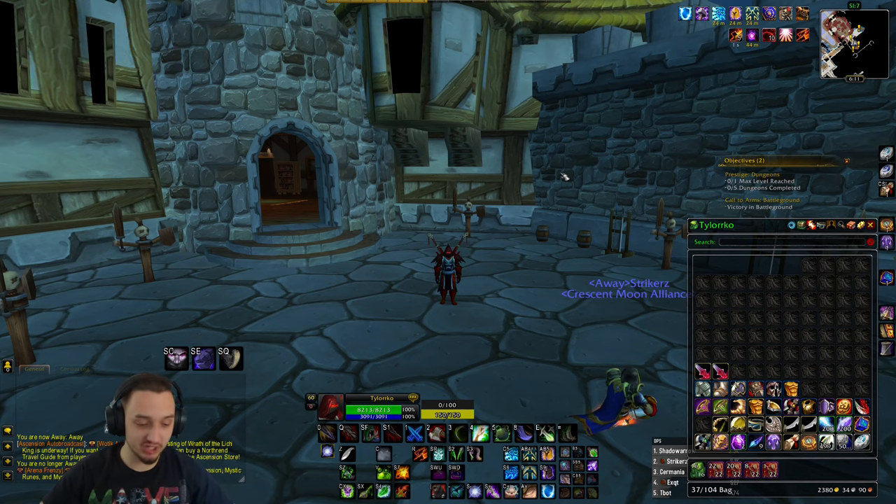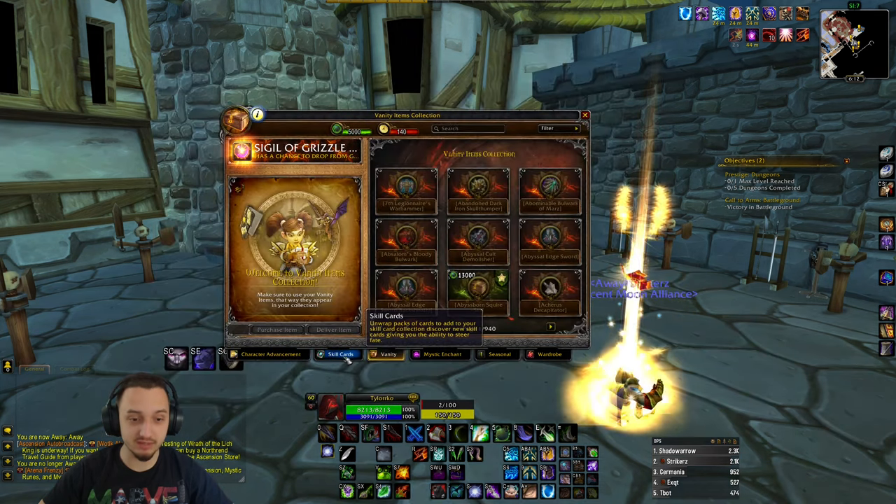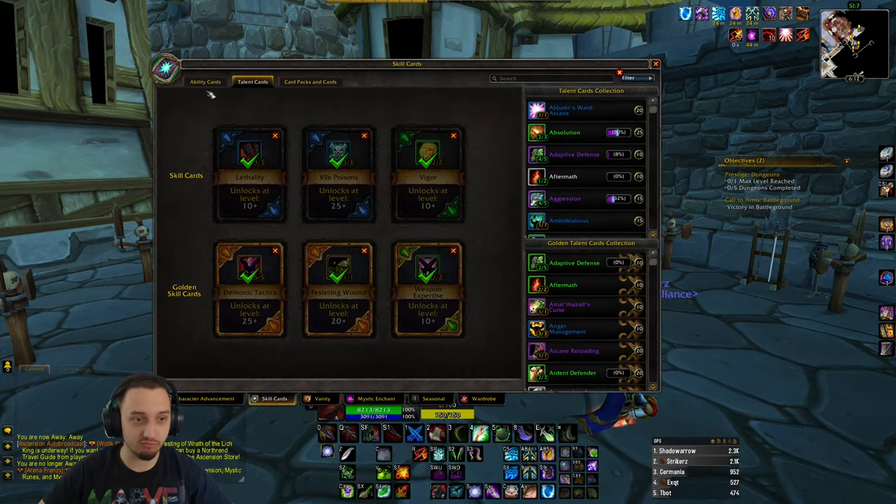Hey, what's up guys, welcome back to Project Ascension. Checking out another build guide today — this one's going to be a poison build, so this one's going to be mostly like a rogue. Here's a couple of our talent cards.